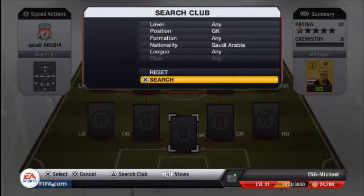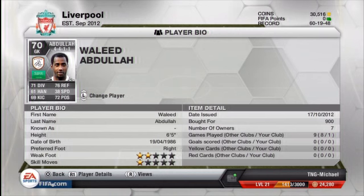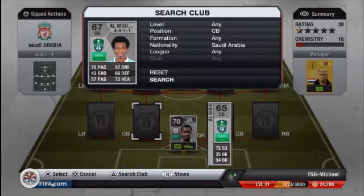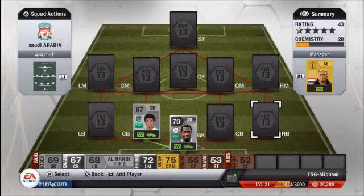Starting with the first team — the goalkeeper here isn't bad. I've only played one game with this whole team and I won it 3-1 against a four and a half star team, which was quite good. He did make one blunder though. I bought him for 900 coins, which was quite good. The first center back is Al Musa — 75 pace. I wanted my center backs to be quite fast because they won't be the strongest defensively, but I want them fast so players can't just run past them. He cost 150 coins and he's from the Saudi Pro League, Al-Hilal.